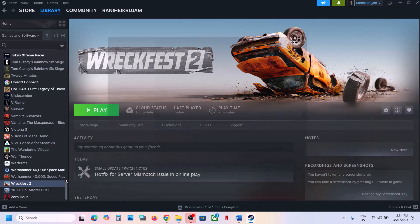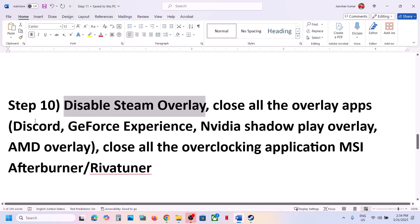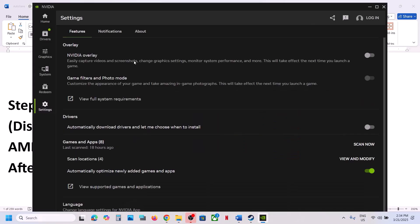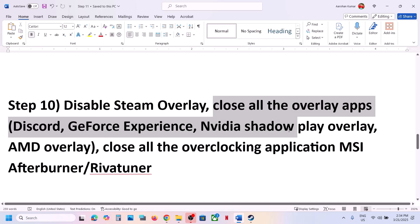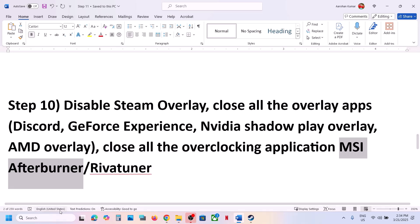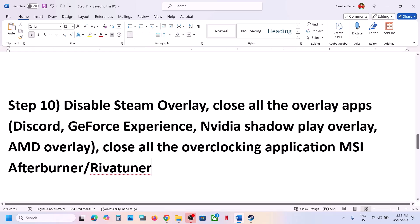Next, disable the Steam overlay. Go to Steam, right-click the game, select Properties, and turn off the option Enable the Steam Overlay While in Game. If you have Discord running, go to Discord Settings and turn off the overlay. If you're running the NVIDIA app, go to Settings and turn off the NVIDIA overlay. Close all overlay applications. Also close all overclocking applications like MSI Afterburner or RivaTuner — check the system tray if they are hidden — and then launch the game.